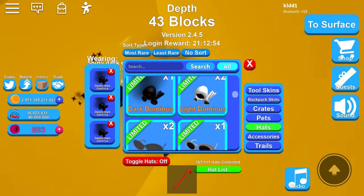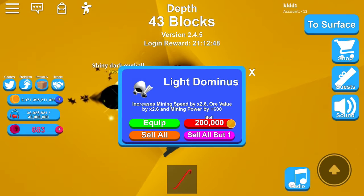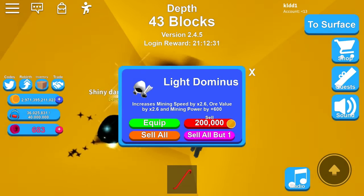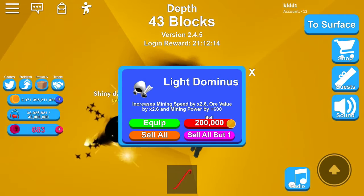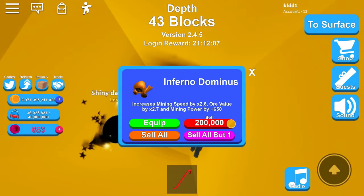We're moving on to Light Dominus. It's actually not that bad. The mining power is the most important stat — if it's low, it's trash. It used to be 350 but now it's 600, so it's good now. If you have a choice between Light Dominus and Inferno Dominus, Inferno is better.